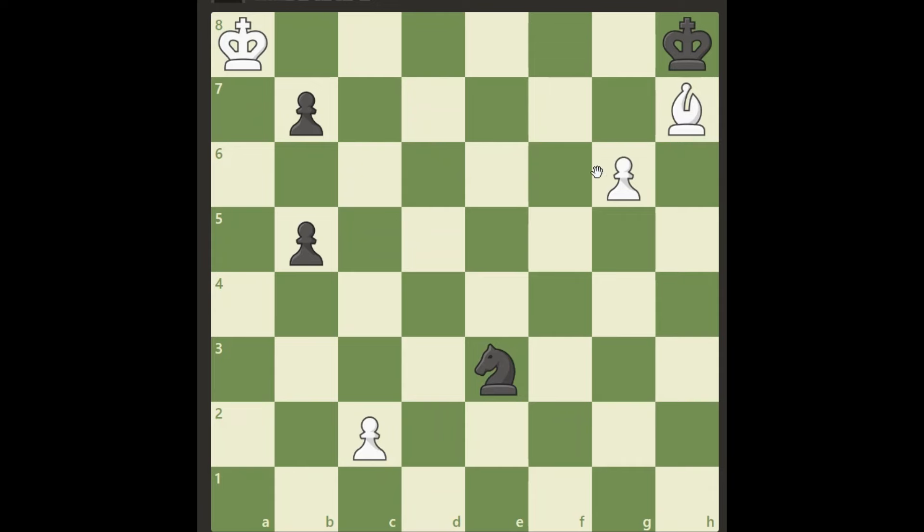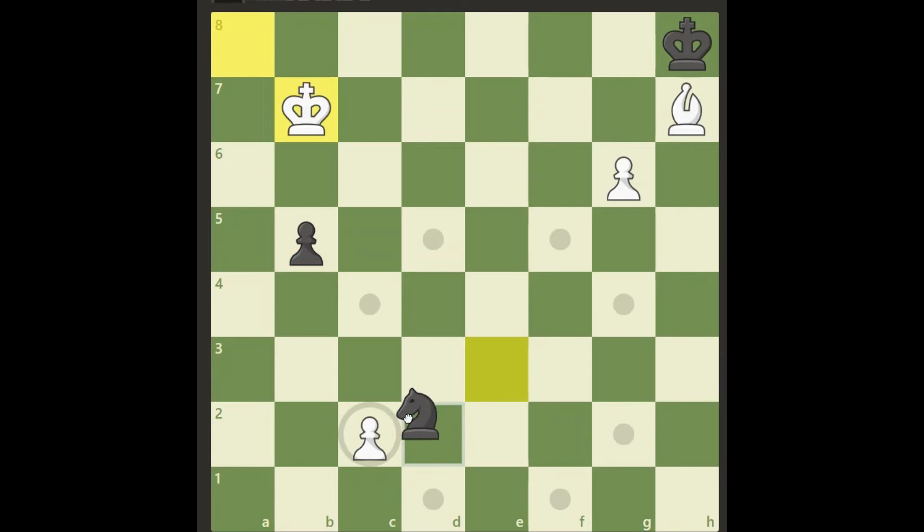Here we go. Obviously we cannot do anything with this as I showed you before — we would just lose both pieces and we will never be able to catch this pawn. And if we start moving our king, maybe grabbing the first pawn, well black will simply take our pawn on c2, that's in the way, and then we can never catch this pawn and we will not be able to save anything here. We will lose.